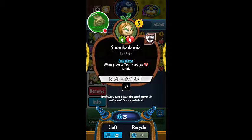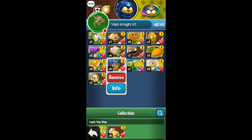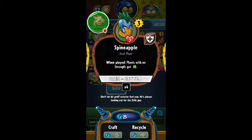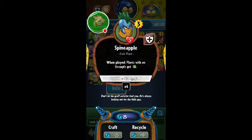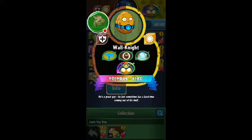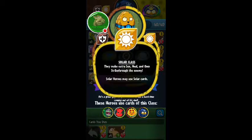Smackadamia: four attack, four health, costs five sun. Amphibious — when you play your nuts, they get plus two health. That was good. We also got this dude here that I got with the deck — I got him from a premium pack. Spina Pool, costs three sun, has three health. When played, plants with no strength get plus two, which is actually pretty cool. So yeah, this is Walnight — it's actually pretty cool.